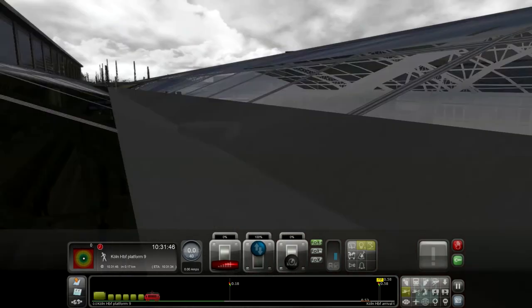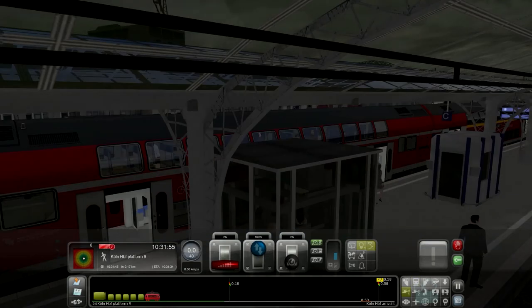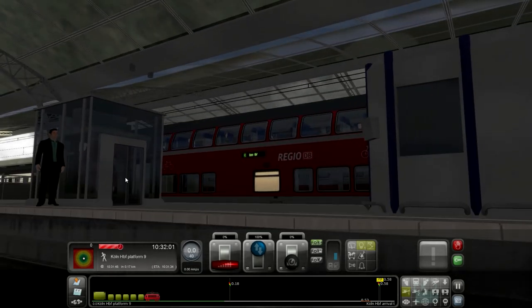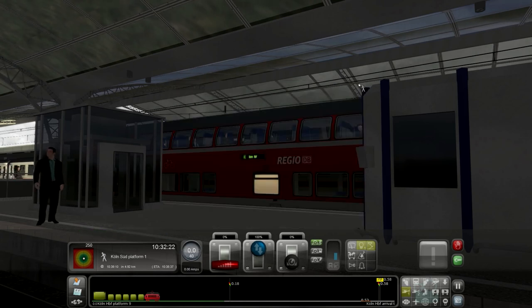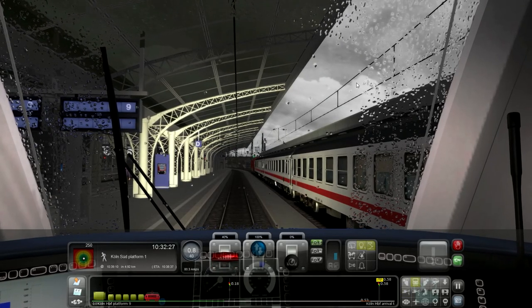We can open the doors now and we can look at the passengers and what they are doing - something stupid of course. Look at this guy - just standing there, looking at his watch and just standing. We are quite good on the schedule. Passenger finally boarded here at Köln. You can depart. Cabin - and gas. A little bit of signaling and here we go.